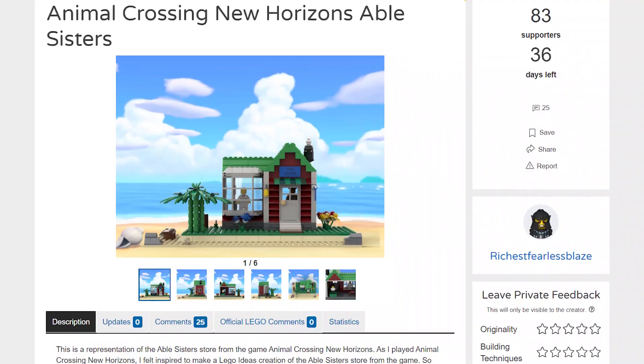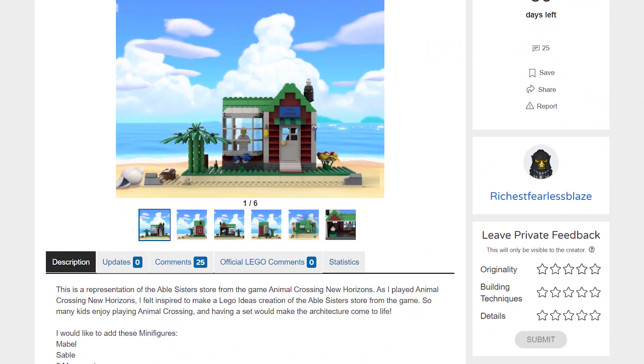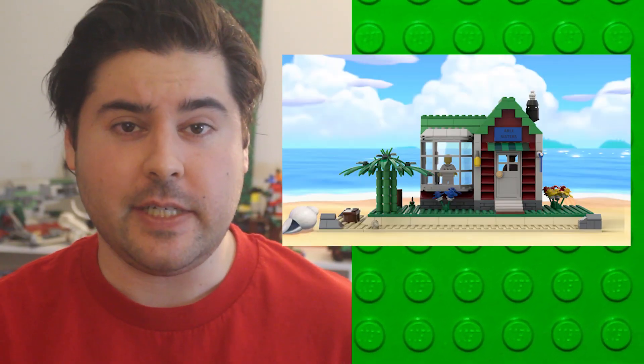Then we have the Able Sisters one, which doesn't really have much going on. I find it interesting though because they put it near the beach and included some bamboo. While the beach and bamboo are parts of Animal Crossing, they aren't as iconic as grass and regular trees, so that seemed like a peculiar choice.